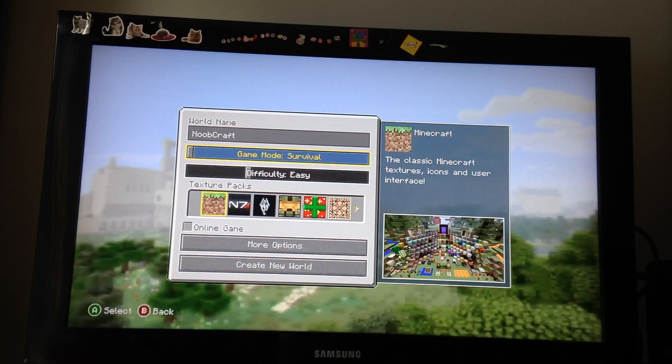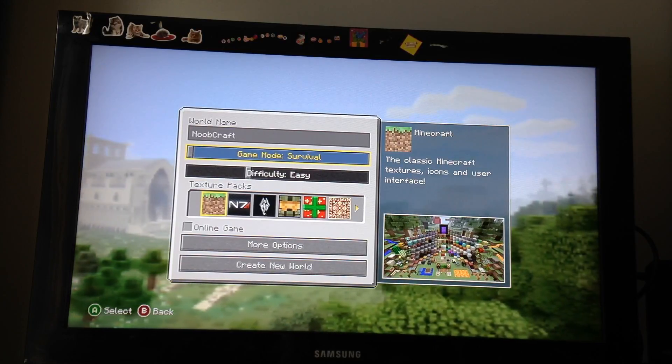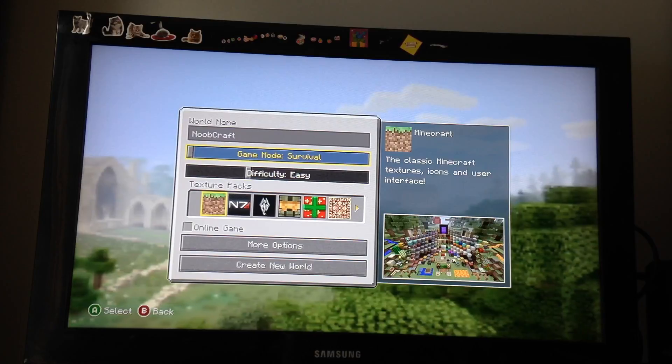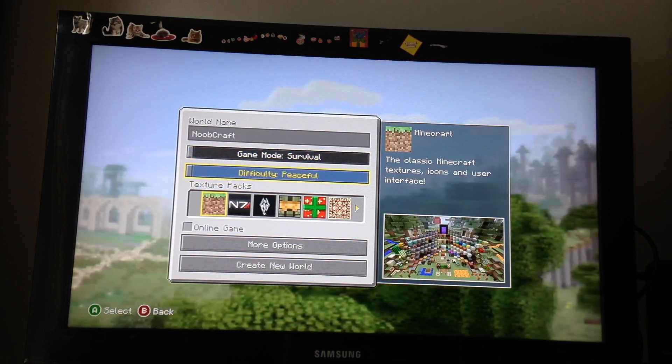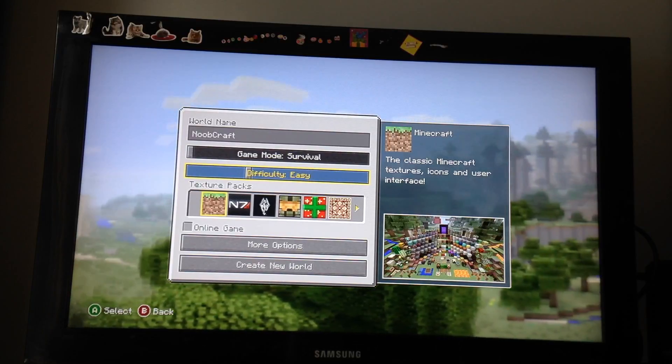When you create a new world, you cannot use adventure mode, because in adventure mode you can't play stuff — which is basically like survival but with easy, awesome playing. So you can do three — I mean four — difficulties. I think another one's coming up soon.